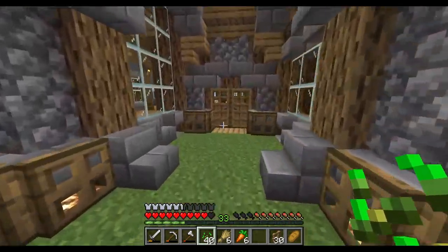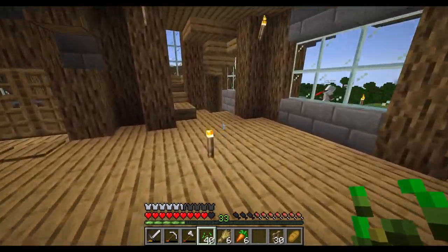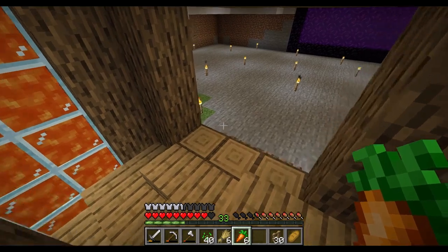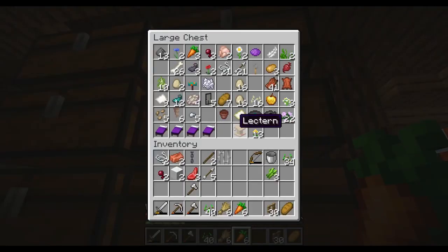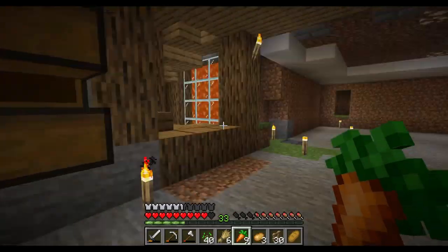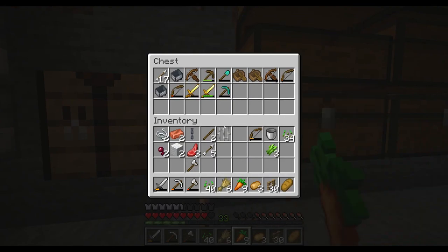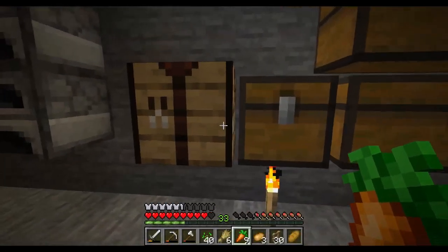It's going to take us forever to get to five emeralds without a farm. He's still here. Should I just plant something somewhere? How many bones do we have? 26. I don't want to use them all. I don't have a lot of seeds so I couldn't even make anything that big. Let me grab some carrots and potatoes. We have pumpkin seeds but I'm not sure we can use them. Let's go plant some stuff. I grabbed wheat seeds, carrots, and potatoes.